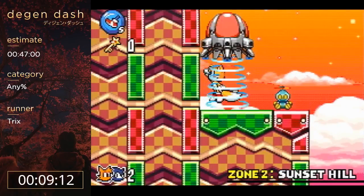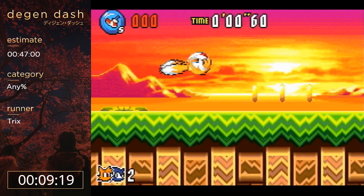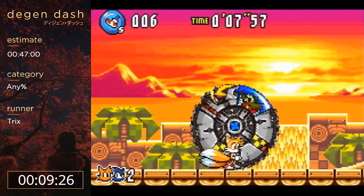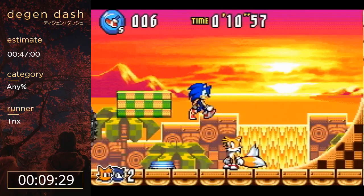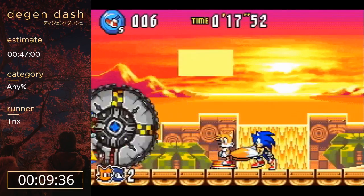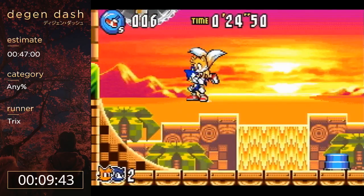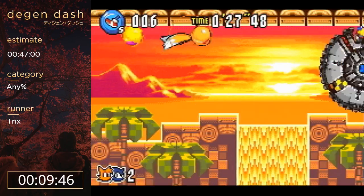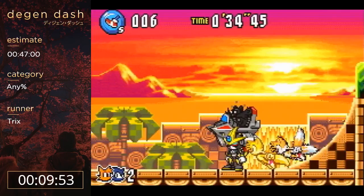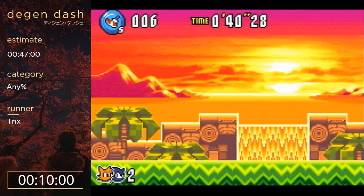Now the zone 2 boss - this is one of the trickier bosses to optimize. Eggman is in some spinning thing going around the walls. You want to try to manipulate him to stay on the ground as much as possible and then kill him when he's up in the air, because there's a very specific way you want him to die if you want it to go quickly. I'm counting my hits - third, fourth, fifth, sixth, seventh, and I'm going to wait. That was a really good fight. I want Eggman to die on the right side of the screen, which he did, and I want to be on the left side when he despawns with momentum coming off the slope. 40 seconds is an amazing time there.